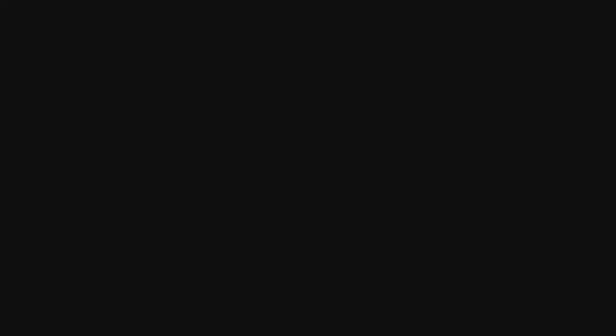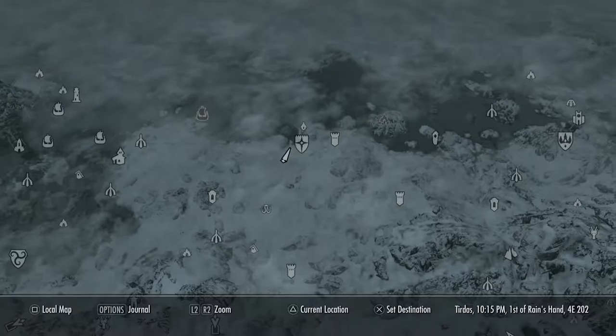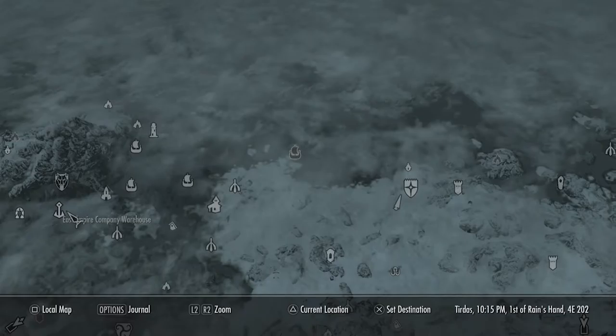We're starting off with the first chest, and for that you have to go to Dawnstar. Fast travel to Dawnstar — if you don't know where it is, it's right between Winterhold and Solitude.